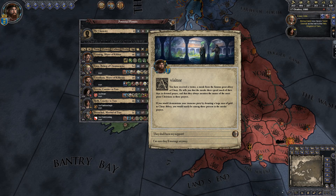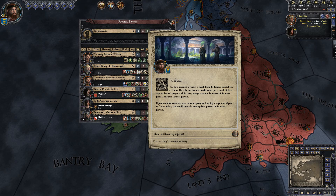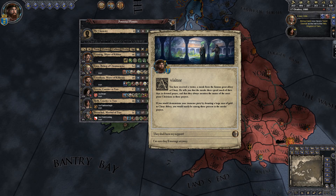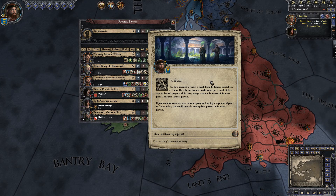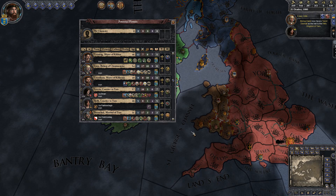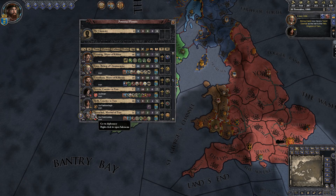There's a visitor — a monk from a famous great abbey at Cluny. He wants me to donate a large sum of gold to the abbey and they will pray for me. Sure, why not — I can afford it. Maybe God will favor my schemes of murder.